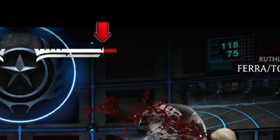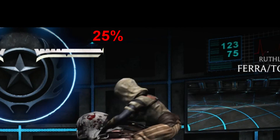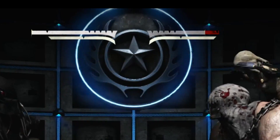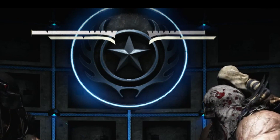This mark here means 25% health. Getting close to this mark means that you have a quarter of your life, or 25% health remaining. Once you reach less than 25% health, your health bar will start to flash to warn you. This flashing will intensify the closer you get to 0% health.